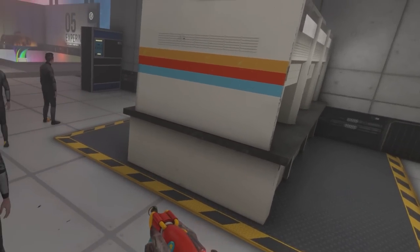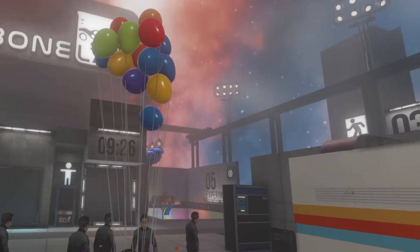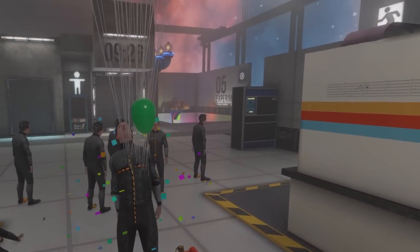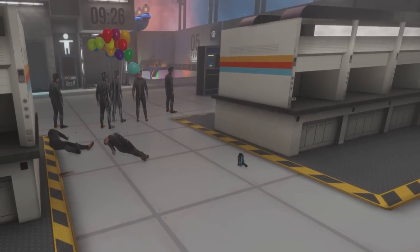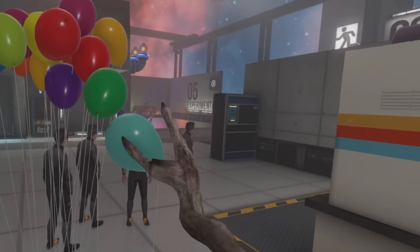So lesson number one: you do not have to kill everybody here. We can just go clunk. How many balloons does it take to make a Ford fly? There he goes — he's going to heaven. Goodbye! Uh-oh, he's going to hit the top of the ceiling. They popped.